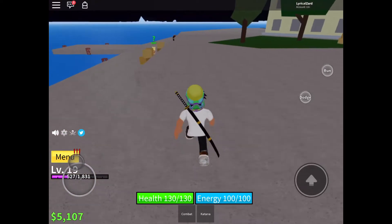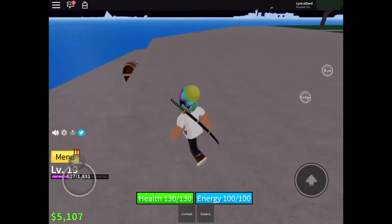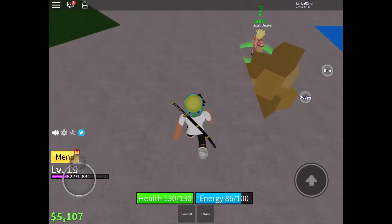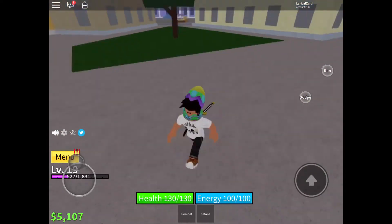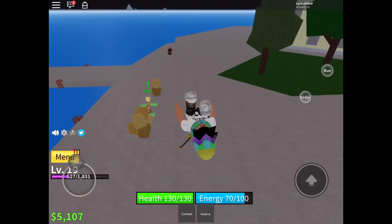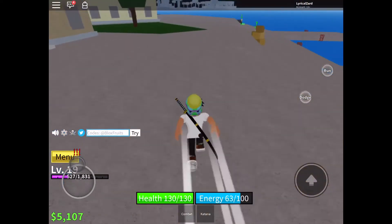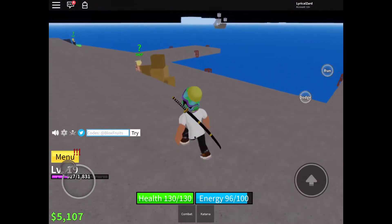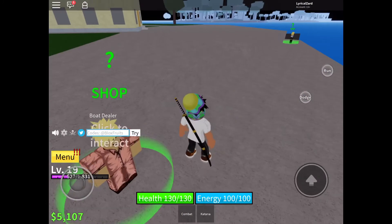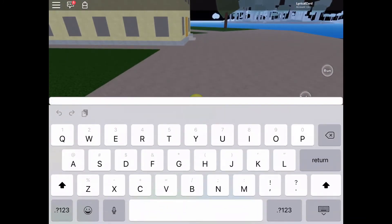Now I'll be giving you guys the codes. You can see that Twitter icon on the left corner of the screen. If you don't know what the Twitter icon is, it's that light blue circle with a white bird inside. You're going to click on that Twitter icon and then select 'Codes' for BloxFootz, and you'll be able to enter in the code.